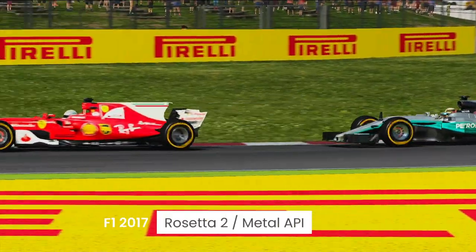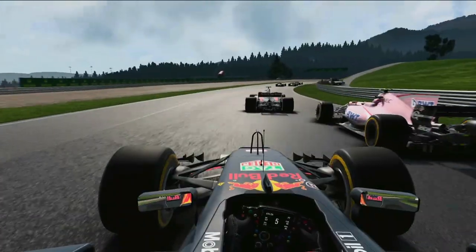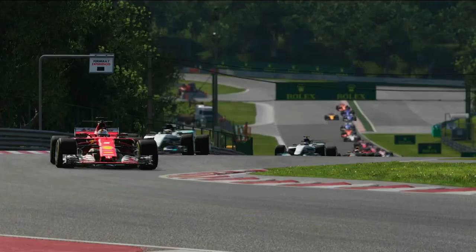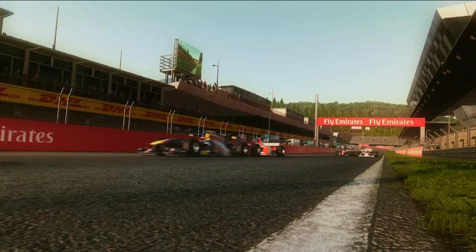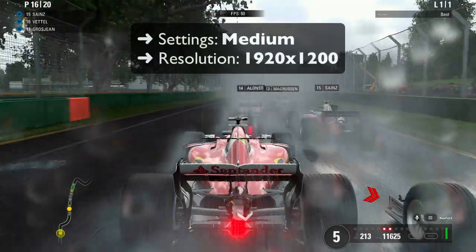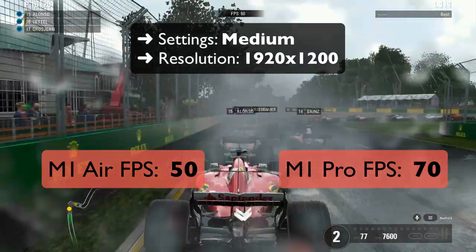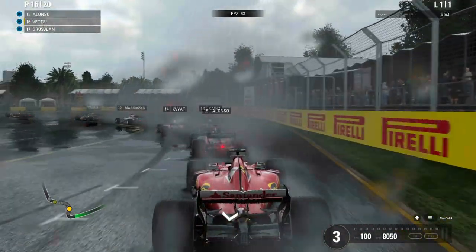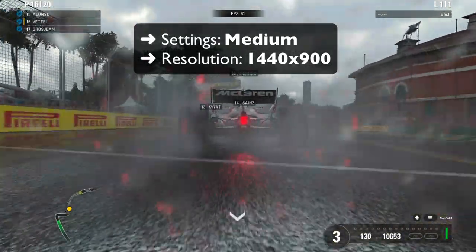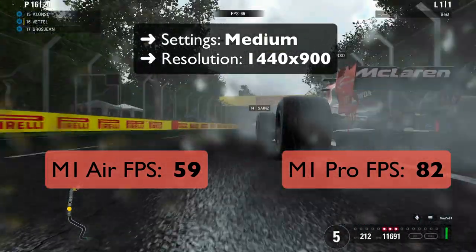F1 2017 is a game you'll rarely see benchmarked around here, and that's too bad because even though it's a few years old, it's still one of the best looking racing games available on Mac. Its rosters may be outdated, but F1 2017 features top-notch graphics and an excellent driving experience. The game doesn't have an M1 native version, which means it is again an Intel game running through Rosetta 2. Still, as a port from Feral Interactive, it makes great use of the Metal API and can be considered a top-notch Mac port. With graphics details set to medium and 1200p resolution, the M1 Air runs the game at an impressive 50 FPS. The 14-inch M1 MacBook Pro can run it at 70 FPS, but the difference between the two machines is not nearly as big as for other games. When running at 900p, the M1 Air can run it at an impressive 59 FPS whereas the M1 Pro can run it at 82. Performance is good enough at 1200p, so there's not really any reason to lower those settings.